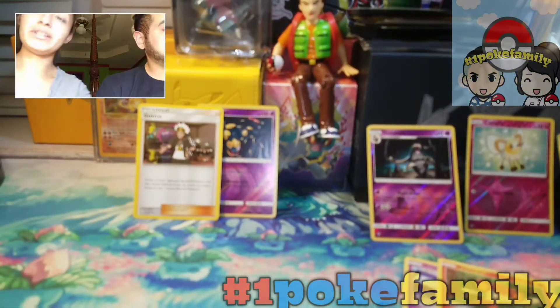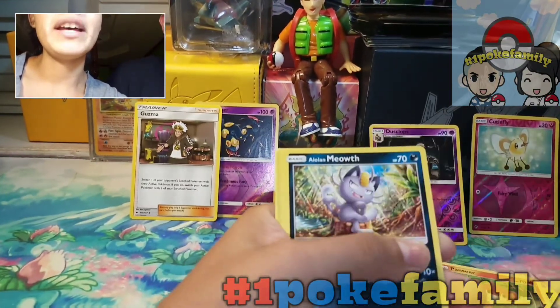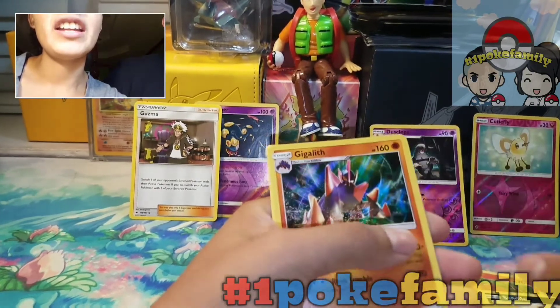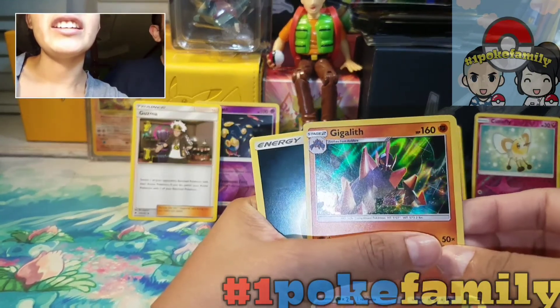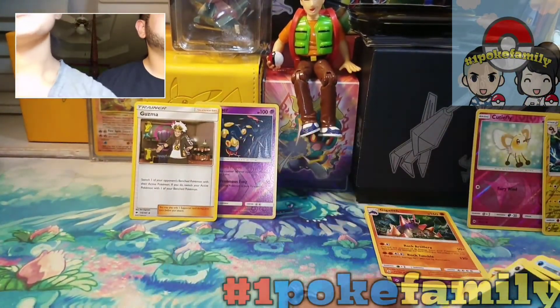Let's see what Pokey Girl got: Psyduck, Eevee, Pikipek, Meowth, Sandile, a reverse Charjabug, a Buzzwole, and a holo Gigalith. And that's it!